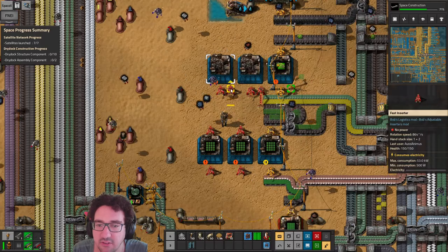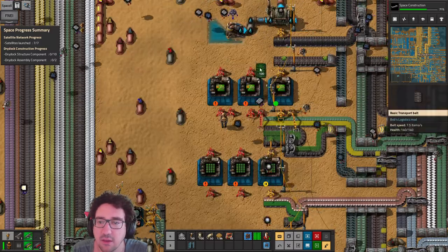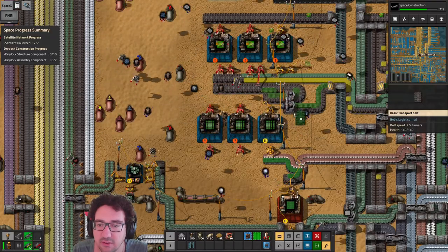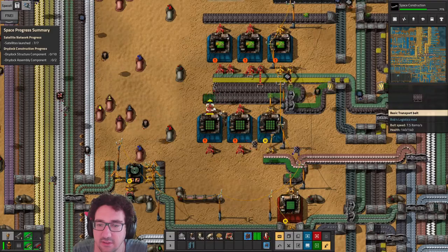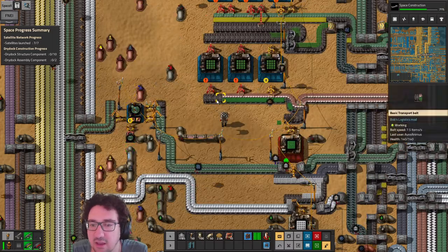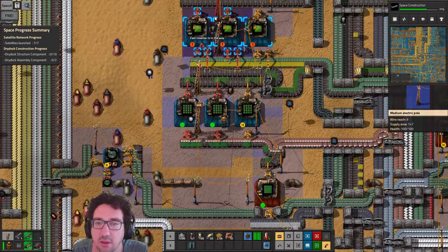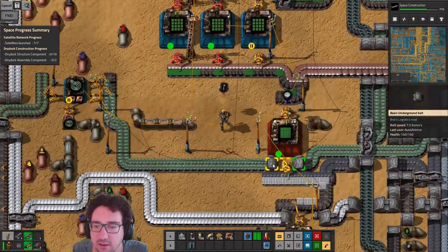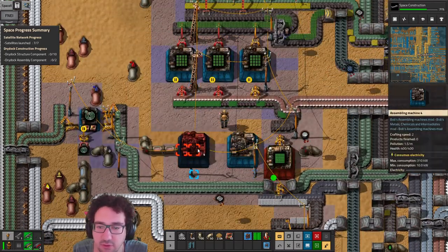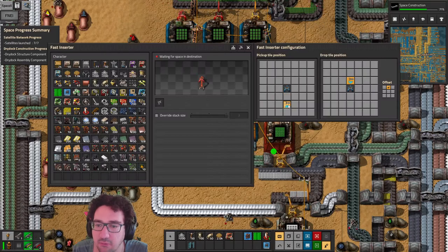We can copy this — have some of these, some of this, some of this, and some of this. We'll power that. Then we probably want a couple more of those. We'll do one more — you're going to pick up from here and get this.